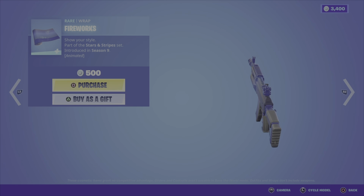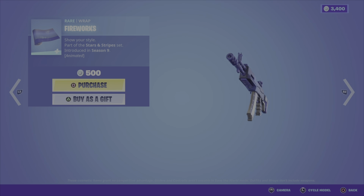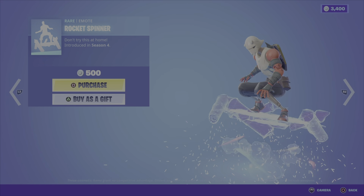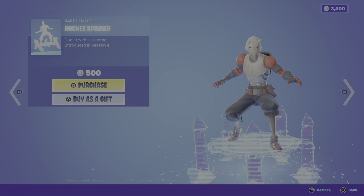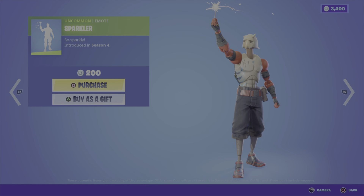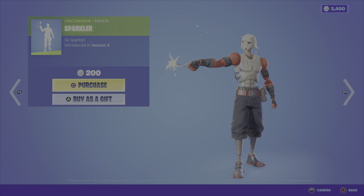We have the Fireworks Wrap, an animated wrap — as you can see, you get the fireworks popping on it. That's pretty cool, 500 V-Bucks, from Season 9. We have the Rocket Spinner Emote from Season 4 — that one's pretty funky, 500 V-Bucks. We have the Sparkler Emote from Season 4, carrying over that fireworks theme, nice and cheap at 200 V-Bucks.